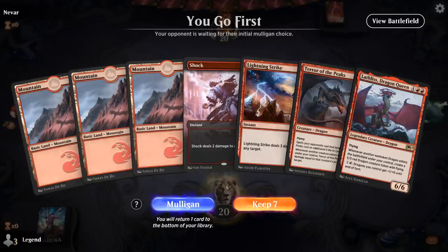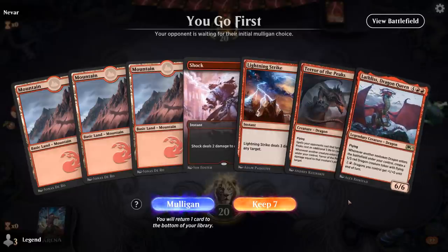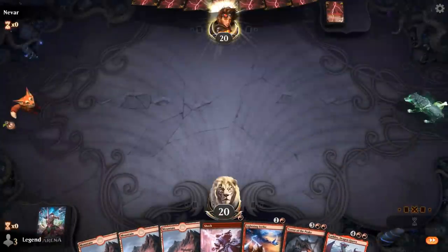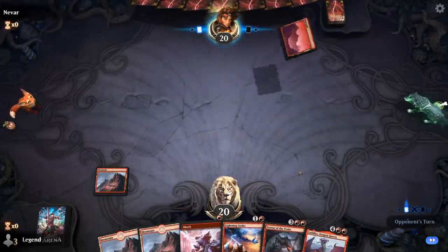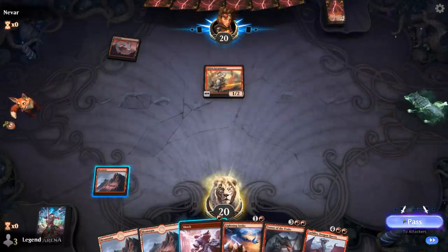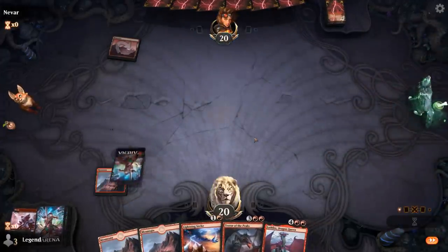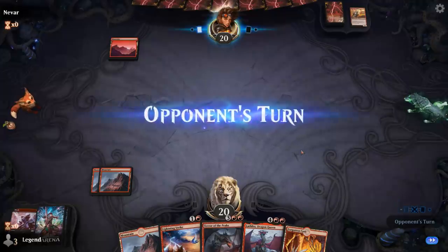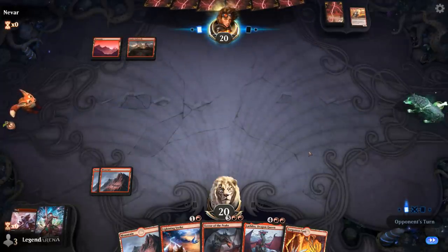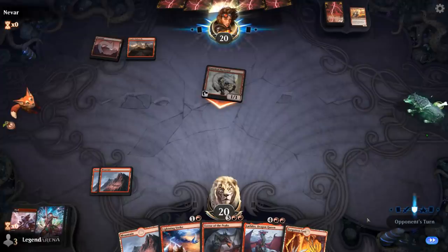We're on the play. No way of ramping into our Dragons, but we do have cheap interaction. If we find a Dragonspeaker Shaman or a Sarkhan, we could have a turn 4 Terror of the Peaks. Between the 8 Shamans, the 4 Sarkhans and the Dragon's Hordes, we've got a lot of outs. Probably shock the Lava Runner. We'll hold the Caves for now. Firebrand they can have - they played the land already so they're not going to try for spectacle.